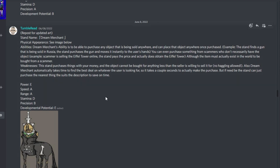From tumble read, Dream Merchant. Ability: can purchase any object being sold anywhere and place it anywhere once purchased. For example, the stand finds a gun being sold in Russia and moves it instantly to the user's hands. You can even purchase from scammers who don't have the object — if a scammer is selling the Eiffel Tower online, the stand pays the price and actually attains the Eiffel Tower, though the item must actually exist in the world. Weakness: the stand purchases things with your actual money and cannot buy for less than the seller is willing to accept — no haggling. It automatically takes time to find the best deal, taking a couple seconds, though in a pinch it can buy the nearest suitable item. This arguably has the best practical real-world use out of all these stands — you'd never have to wait for shipping again.